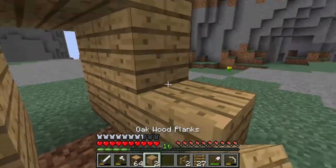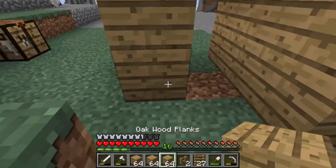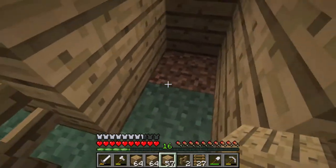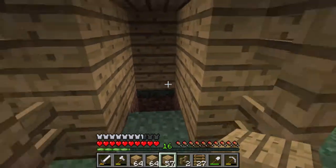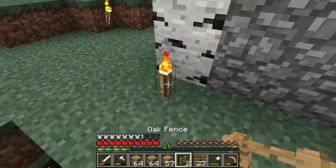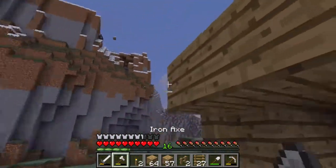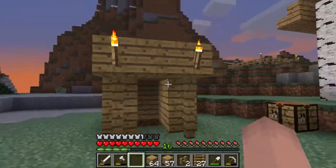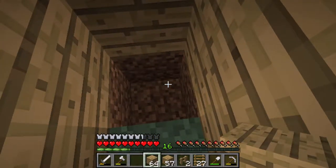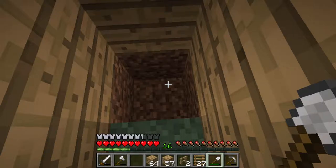We're going to put this out one more block and turn all of those into wood planks. We want a little door on the front right here, and this spot is going to be where the mine actually goes in. It's already turning night but that's no big deal — I should have probably brought some torches out.